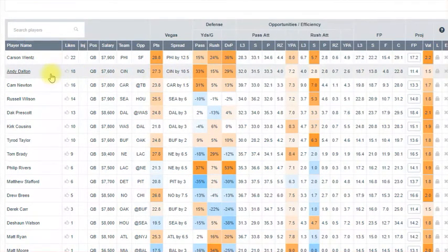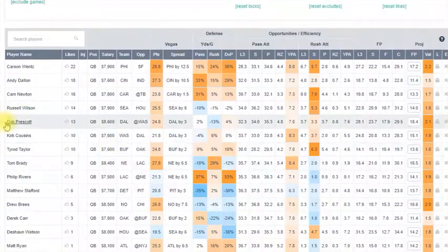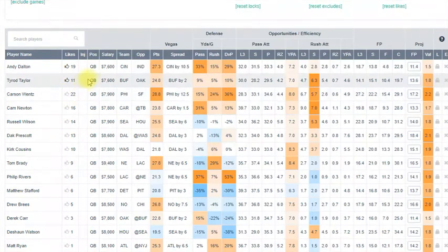My favorite feature is the Likes. What Likes do is when you're creating lineups, you can mark players you're high on. Say this week I'm really liking Tyron Taylor — I would click Like on him. And say I also like Andy Dalton this week. Those are the two guys the optimizer is going to give extra weight to when you run the lineups.